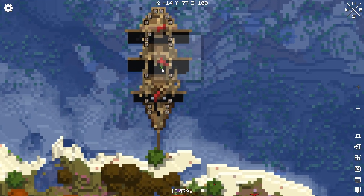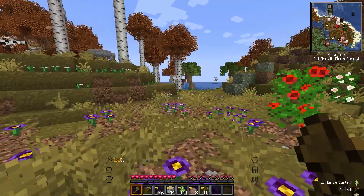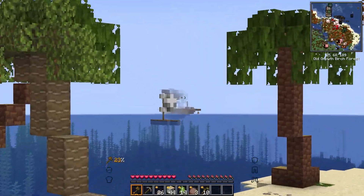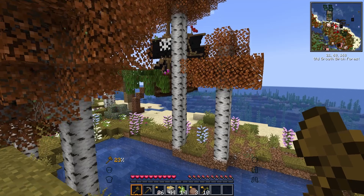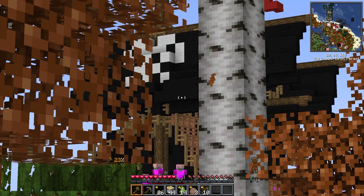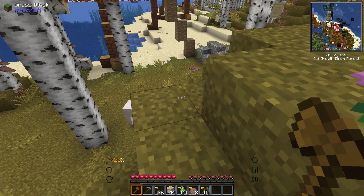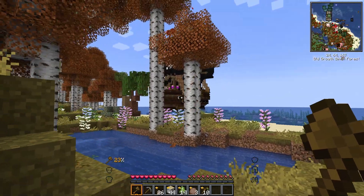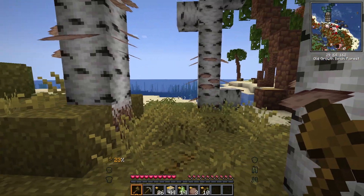Oh, this looks kind of scary. I wonder if we can see it from the beach. Oh, I can see another one - there's two pirate ships over here. This one is massive, though. I see a bunch of skeletons. So I think maybe that might be a little too scary for the first 30 seconds of this let's play, but eventually I would love to come back and maybe repurpose this pirate ship for something. I think that would be really cool.